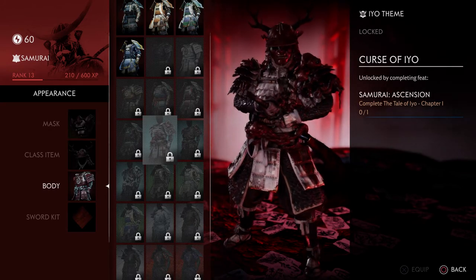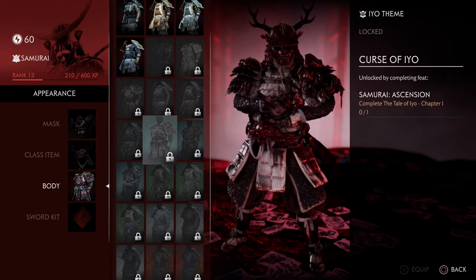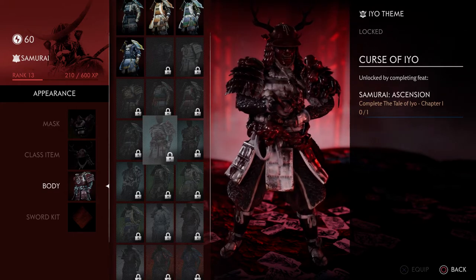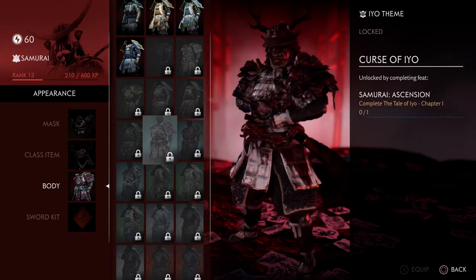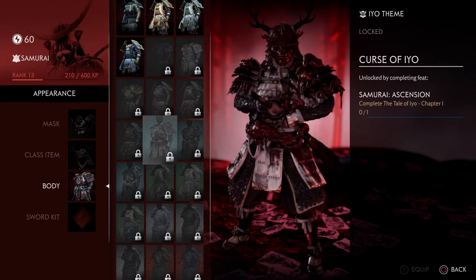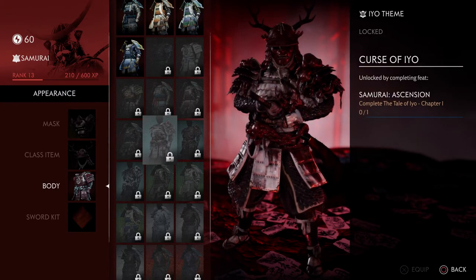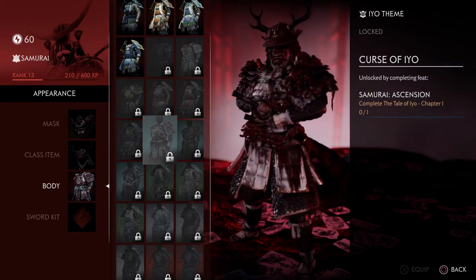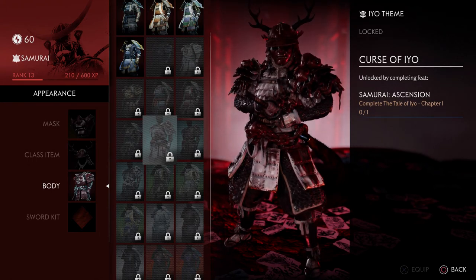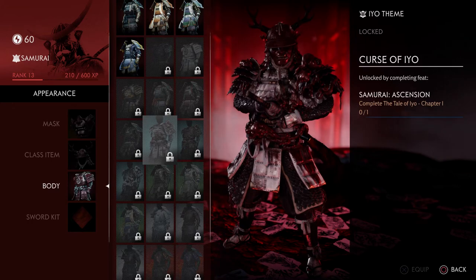The raid armor body is kind of disappointing. I would have loved to see portions of actual oni body parts — maybe a shoulder piece with one of their heads, an actual demon face, or just put the mask on my shoulder. It's essentially just the Sakai family armor leveled up with guts on it. It's really hard to criticize free content, but I think this raid armor is weak.